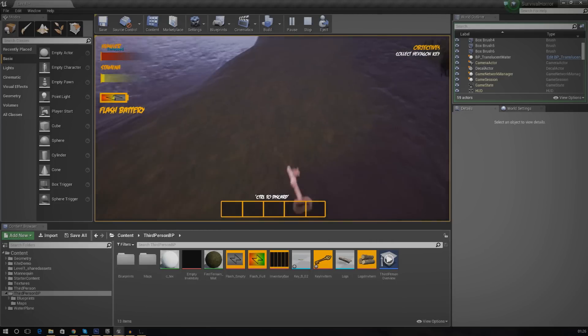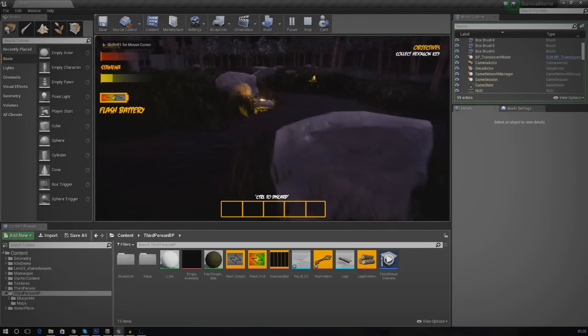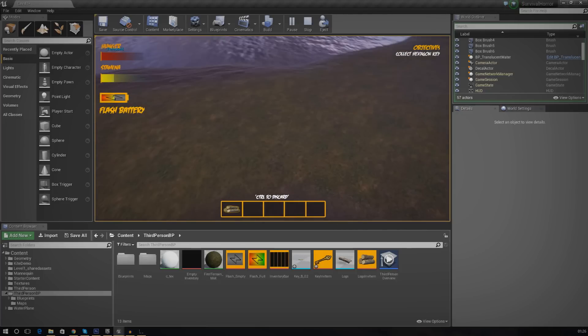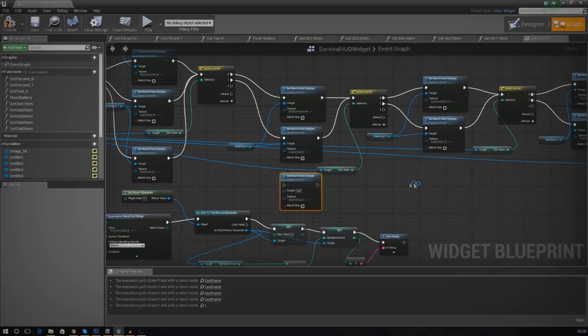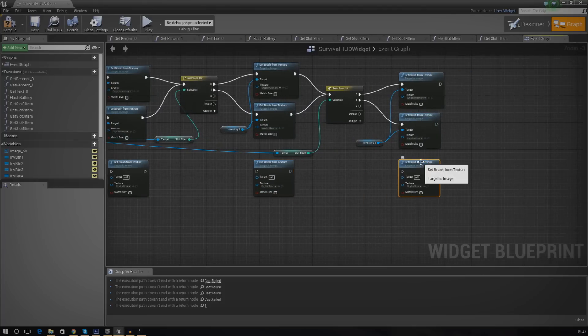It's working — we've got the key item in our first slot. However, if we have a piece of wood in the inventory and then collect the key so it goes into slot 2, it won't show up because we've only set up the logic for the first slot. We need to copy and paste the nodes 4 more times. Just use Ctrl+C, Ctrl+V and hook everything up.